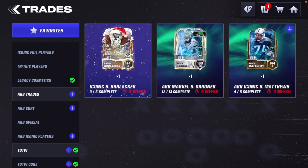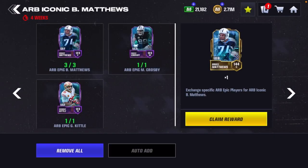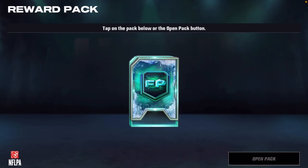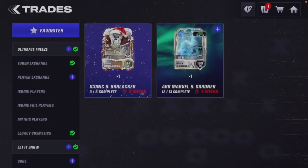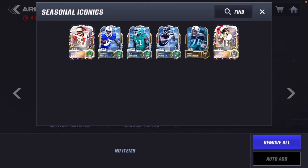Then we build the Select Bruce Matthews Iconic — boom! So we're not only going to claim the Marvel but also claim an iconic in this video. Bruce Matthews goes on the updated team; however, that Kevin Mawae is going to stay in my squad since he is a relatively new card.